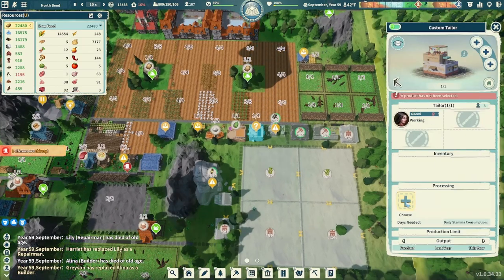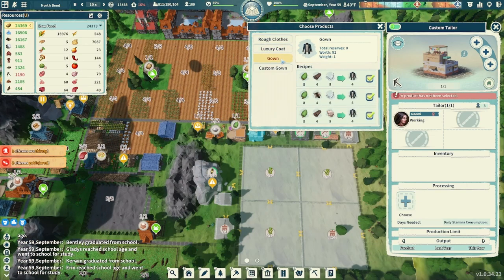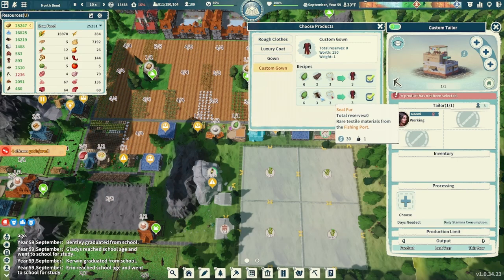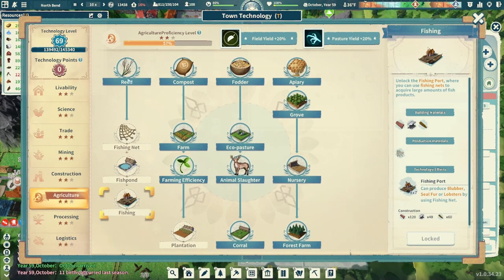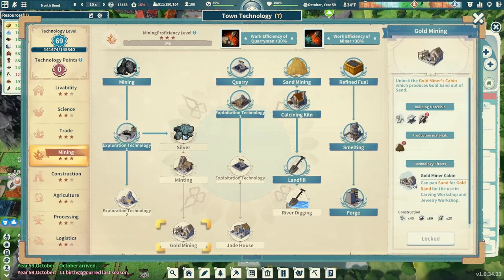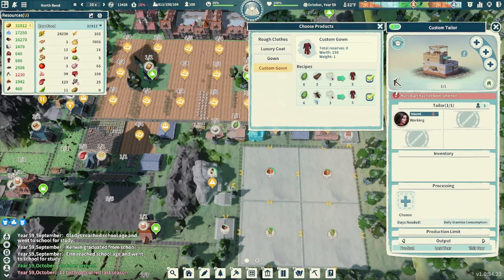Our custom tailor is good to go. Let's see what it offers — rough clothing, luxury coats, gowns, custom gown, seal fur, and jewelry. For the custom gown we'll need to work our way down the fishing port tech tree — that's three more points — and then mining to get to gold mining, another three points. So we're about six points out from the custom gown. We don't have refined leather yet, so let's go for gowns — but we need steel tools.